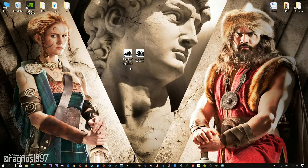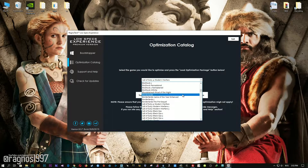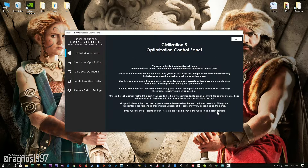After you download it, simply install it and you will get these shortcuts on your desktop. Now start it and head over to the optimization catalog section. From this drop-down menu select Civilization V and then press load the optimization package. Now select the destination folder where your game has been installed and then press OK and the optimization control panel will load.